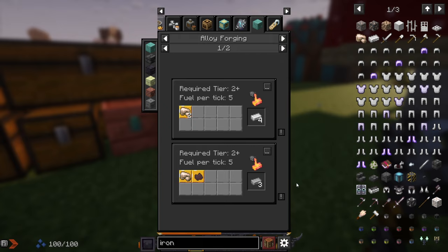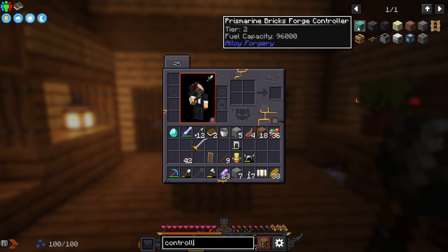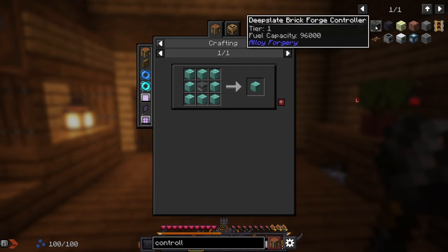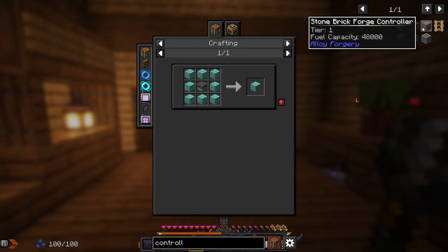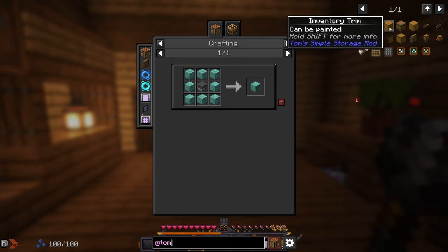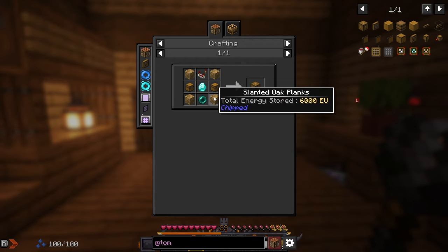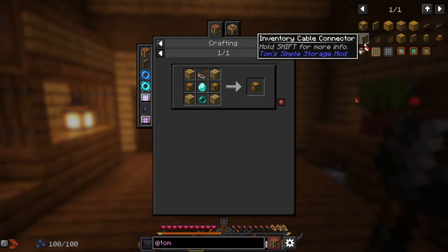Let's go ahead and make an alloy forge. These alloy forge controllers — it's a whole multi-block structure. It's these kinds of blocks around a blast furnace. Prismarine is tier two, deep slate is tier one, polished blackstone tier two, endstone three, brick one, stone brick tier one — we want to get to tier two. We should be able to get some blackstone from the nether. We also need to go to the nether for Tom's Simple Storage setup — really basic but amazing interface for a whole bunch of connected chests. We need the inventory controller first: a comparator, which is quartz, diamond, and an enderpearl.